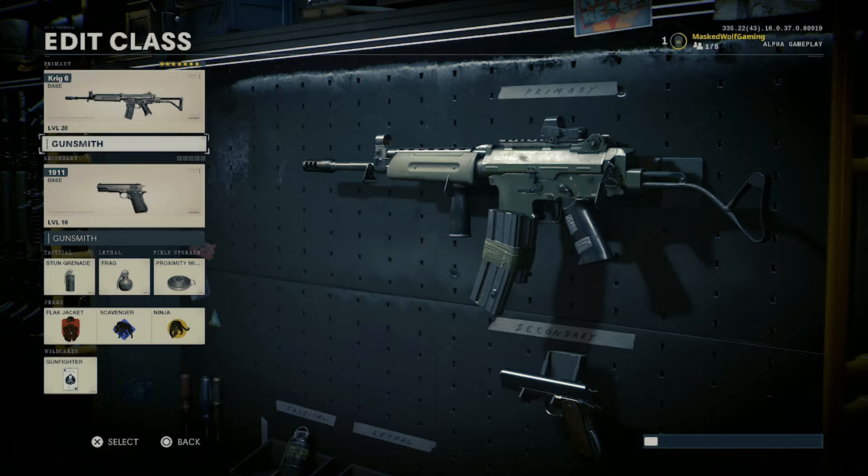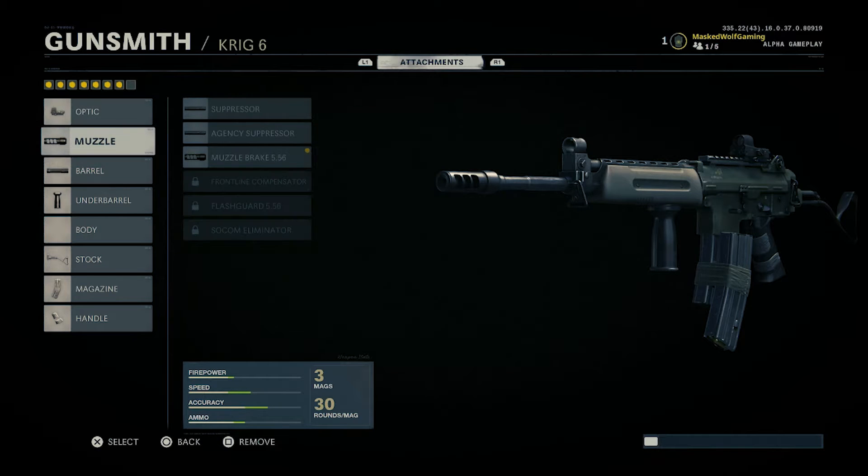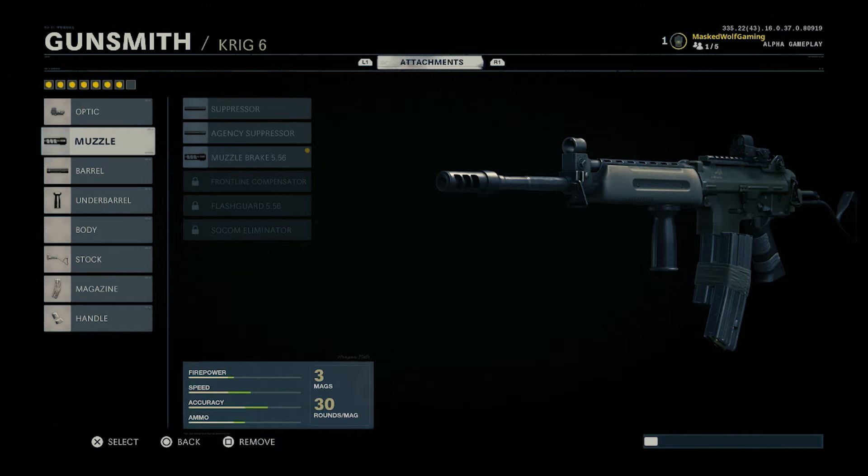Let me hop into the attachments I have on this gun. First, I have an optic — the Quick Dot LED — just so I can get those far-away picks off. It makes it so much easier. I also have the muzzle brake to help with the recoil, which is why it damn near has zero recoil.